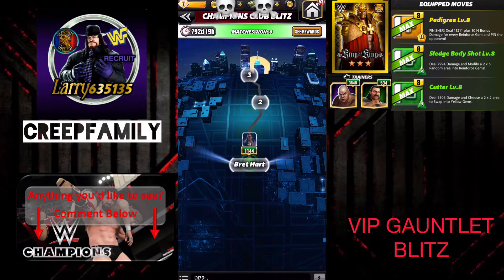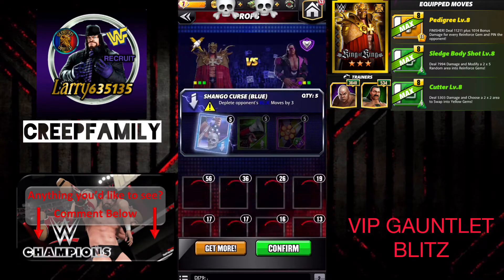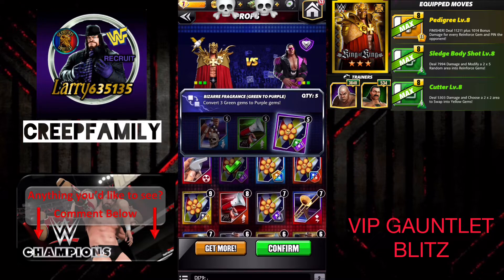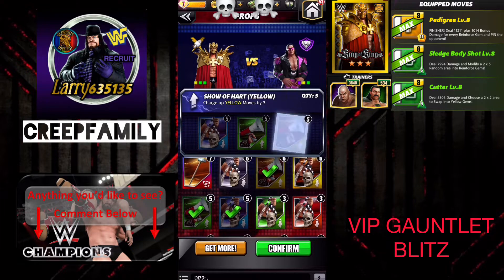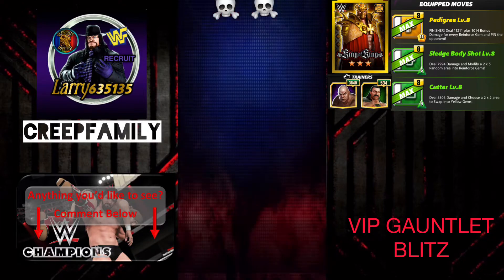We'll go ahead and spend four of these tickets. You find one of these tickets in the VIP tour every week. You have to do that for four weeks and then you will be able to run this blitz once a month. We're just going to go ahead and set our props up just in case we're not able to make it on our own.